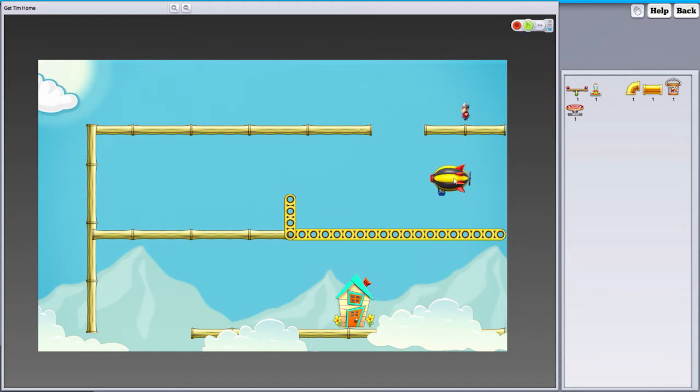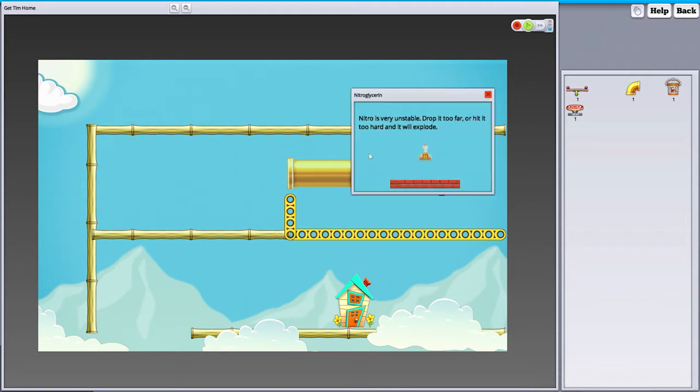Let's put a pipe here. I've already done this puzzle so I know what to do. The zeppelin's going through. One thing to note: you can't place things while it's running. This little delete icon tells you what each item is — nitro is very unstable, drop it too far or hit it too hard and it will explode.